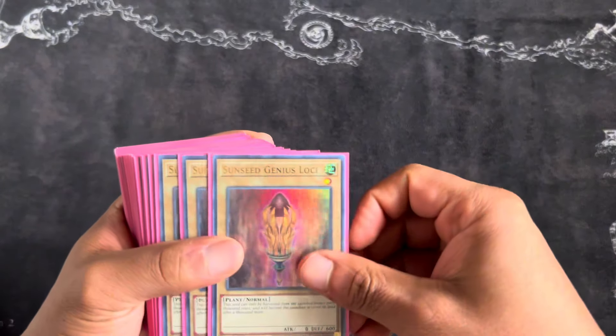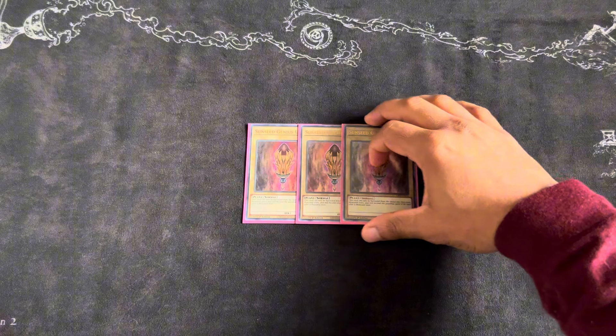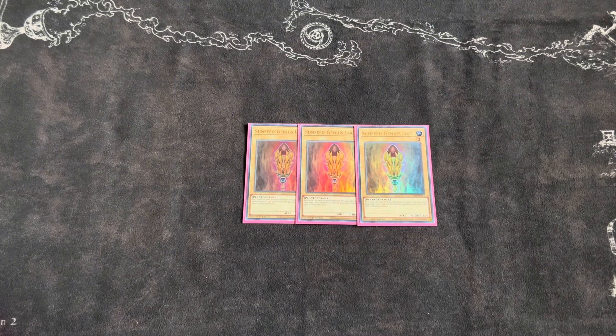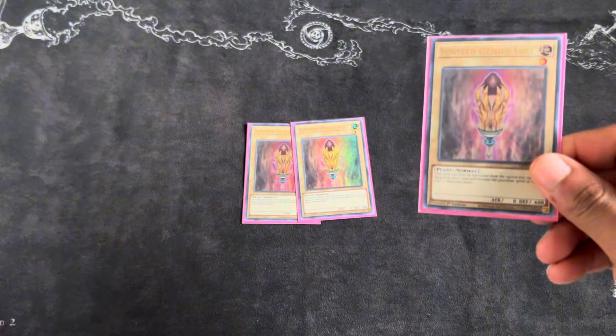So as we go through the deck profile I'll showcase some of the reasons why I chose the cards in the deck. First, starting with the main deck — you have the main staple, three Sunseed Genius Loki. This card is what you want to see in your opening hand. There are ways to get this card out with a special summon, which is the ideal situation because you can play around more hand traps and don't have to commit to your normal summon. This is the main card that gets your engine going, and it is a villain monster if you're new to the deck.